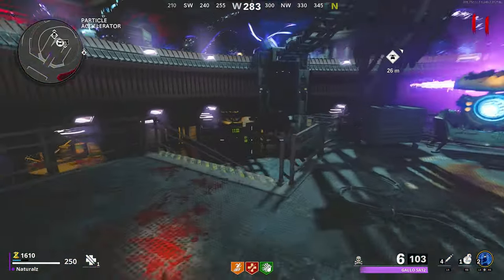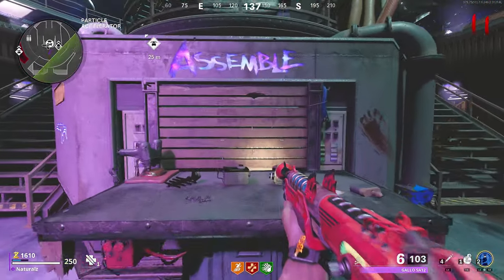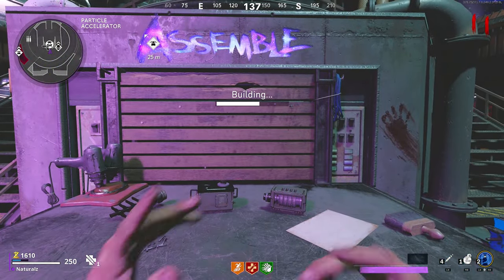Once you've clicked all three parts, return back to the Pack-a-Punch room and behind it there will be a table where you build the Etherscope.